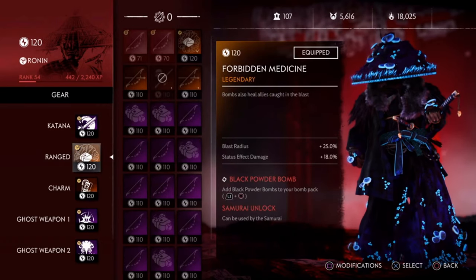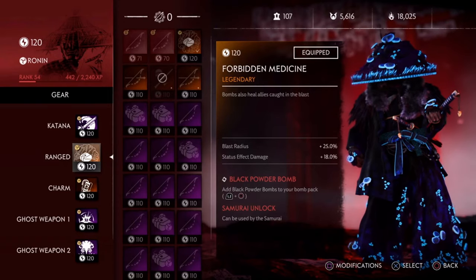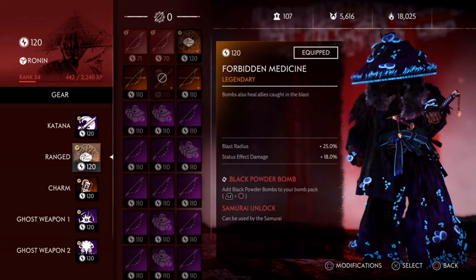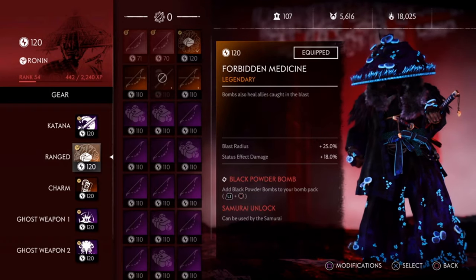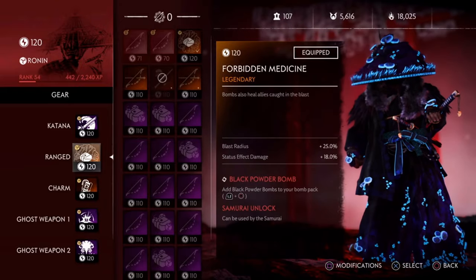For ranged, you want to choose Forbidden Medicine. This will heal you and allies caught in the blast. But what if your allies are not in range? That's where our Perk 2, Cure All, comes into picture. This will make sure that even if your allies are far away, you can still heal them, ensuring no one gets killed in the raid.